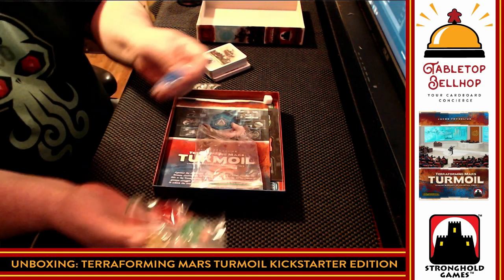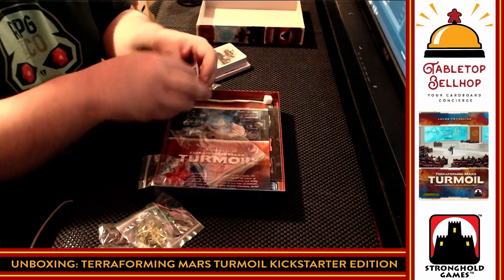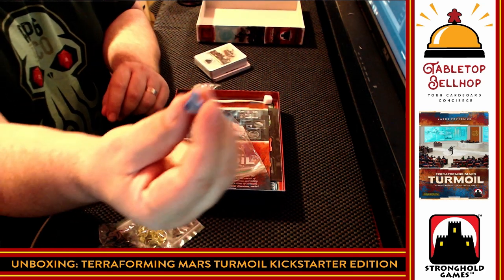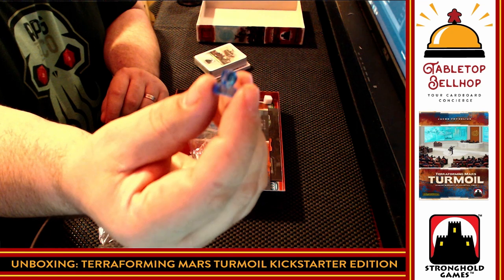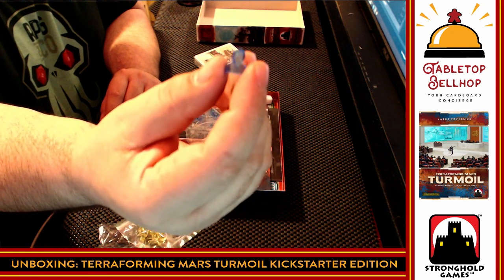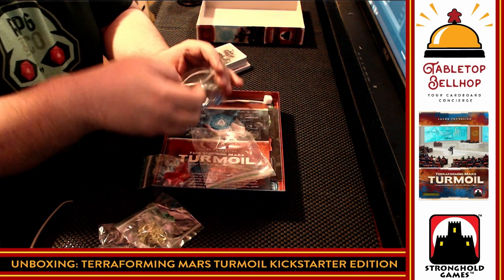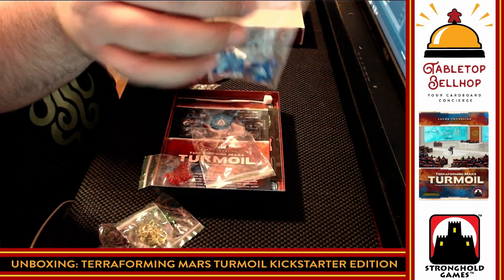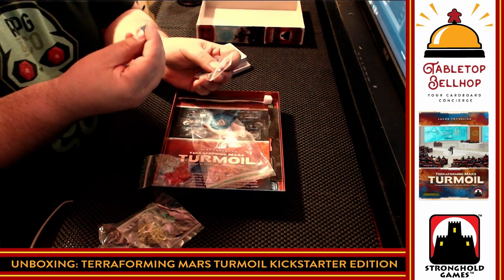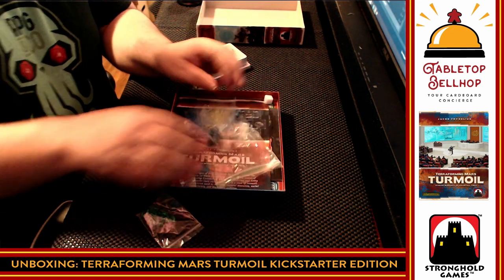The blue will probably show up best on camera, so we're going to open one of those. Yeah, they're like little profile heads. You can kind of see they're translucent plastic, which matches the base game. We have those in all the different colors. They're heavy — they're a heavy plastic. They almost feel like glass. I'm sure they're plastic, but they're heavier than I would have expected. We got those in all the player colors.